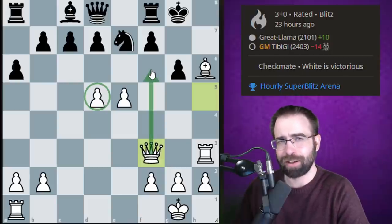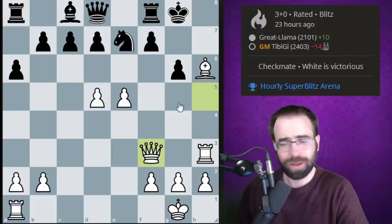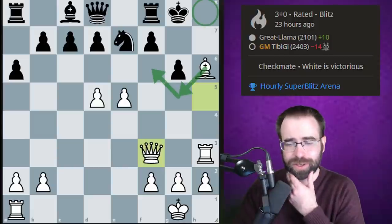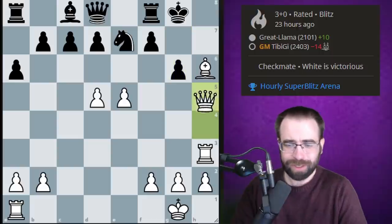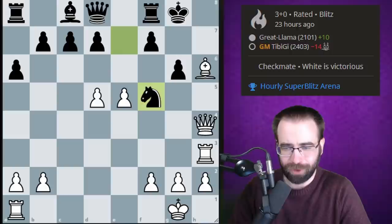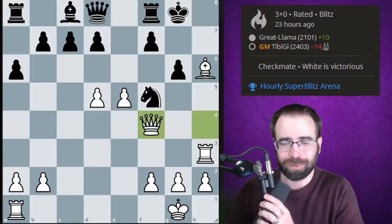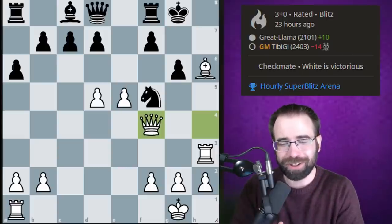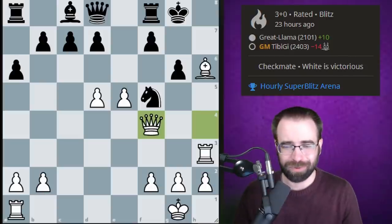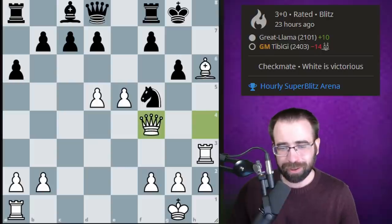Even though you might not be threatening Queen to f6 for checkmate — since Knight to f5 would defend the square — you might have another idea: bringing the bishop back to f6, threatening Rook to h8. Something like that could end up being powerful for white. But in the game we saw this blemish; white is probably still in full control, but it's just not quite as clear now. After Knight to f5, the queen went to f4. Even though white made a small mistake, there is only one move for black that puts up resistance — try to pause and find it.